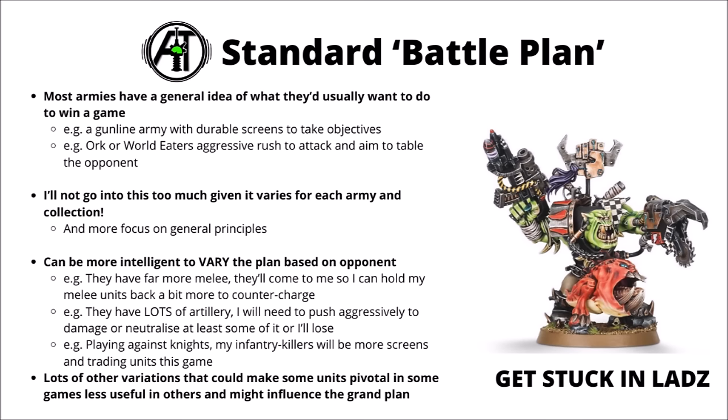On the other hand, if they're very gun-liney with lots of artillery that doesn't want to be in combat, you might need to push aggressively to neutralise those, otherwise they'll rack up too much damage. Different enemy army compositions can really alter how you play certain units — against enemy knights, things only good against light infantry might be used more sacrificially as screens, while units that can threaten tanks need to stay safe. If the enemy has loads of deep strikers, you might want to spread out and lock down as much board as possible.